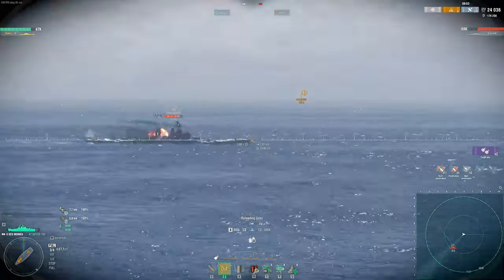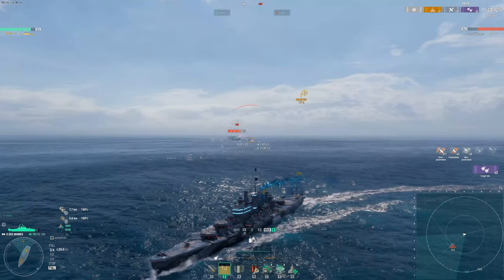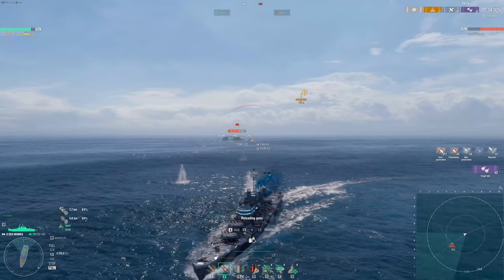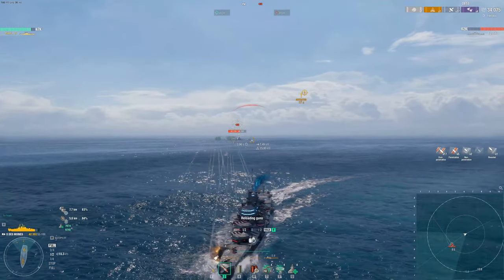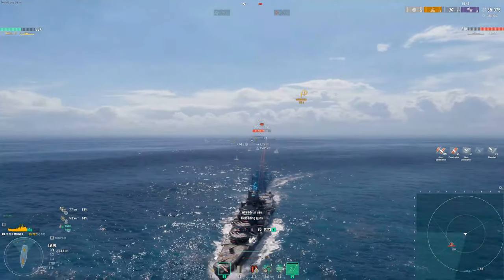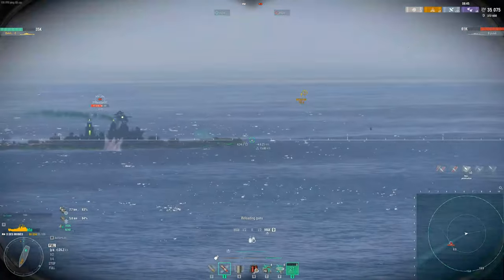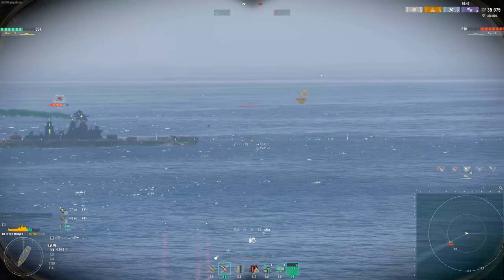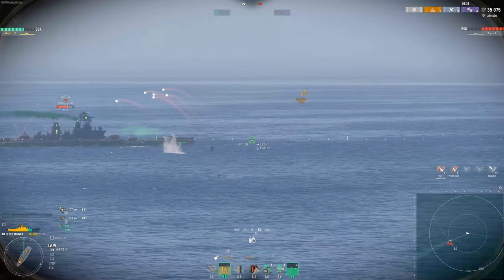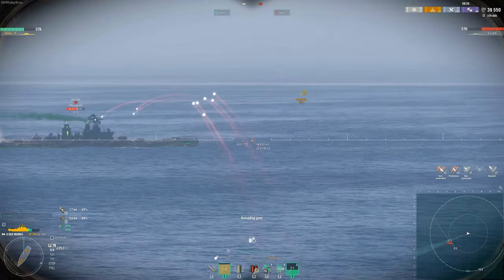As the shells are reloading, do a turn out to get into a cutting position away from the BB, gaining further distance which makes the BB less accurate and gives you a proper angle to take less damage. Just because you angle to a battleship doesn't mean you'll take less damage all the time — in less tanky cruisers you can still take a lot of damage, as you can see. But in the end he still didn't do as much as he would have if you were just sitting broadside.